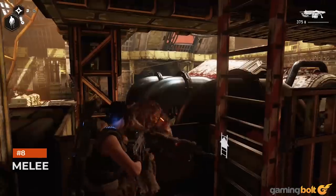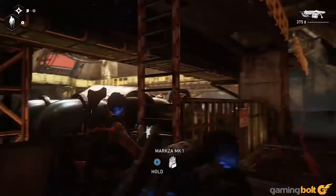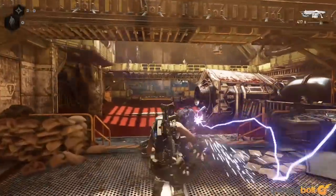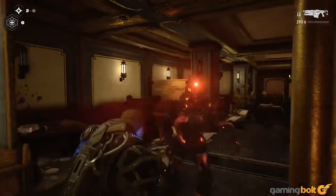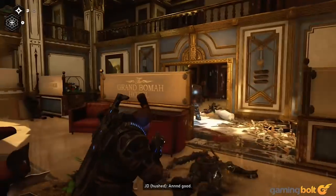Melee: Melee in Gears 5 is surprisingly useful. This isn't just referring to the Lancer's Chainsaw — this being the 6th Gears game, of course we know that's useful. It's just a pure and simple melee attack that's also pretty effective, and it takes out a significant chunk of many enemies' health. In close quarters it can be quite handy, especially on enemies like Juvies, who go down in one hit, or DB Rejects, who are pretty strong against bullets but really weak to melee attacks.